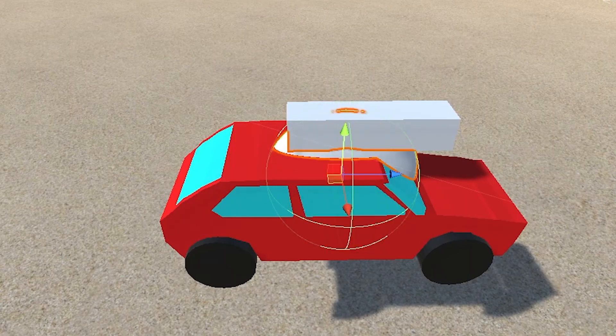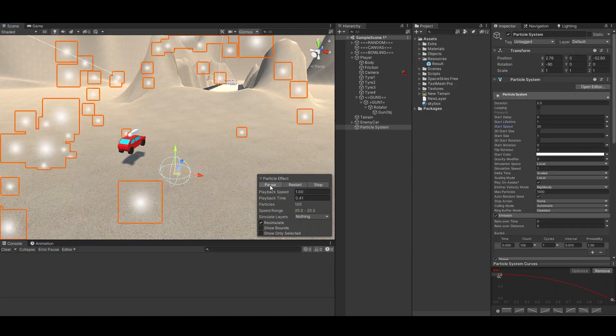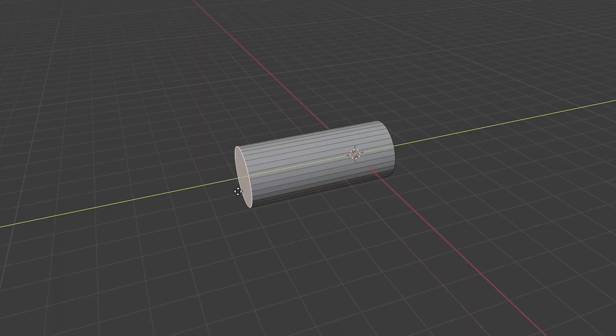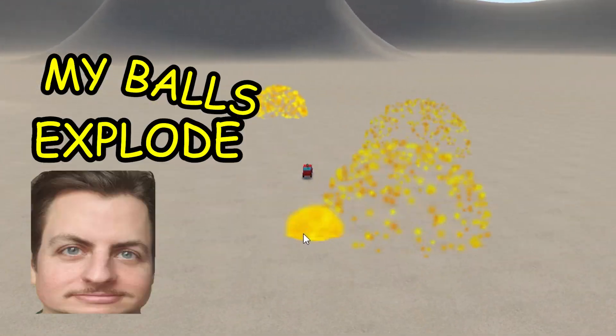I created this prototype weapon, added a ball that explodes, a particle explosion — and wow, it works! I surprised myself. Time to design weapons. First, a bazooka — very dangerous. And well, it works! My balls explode.